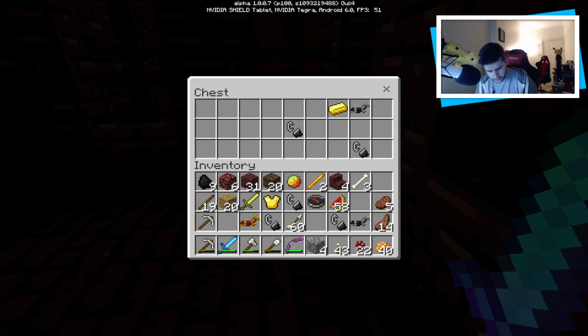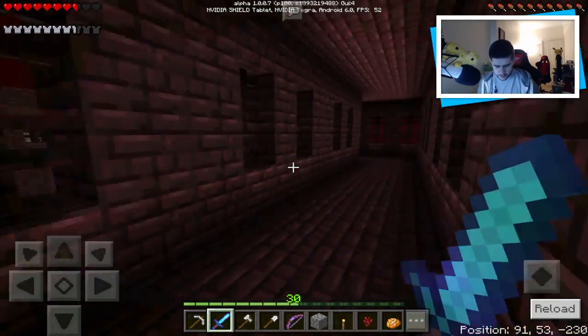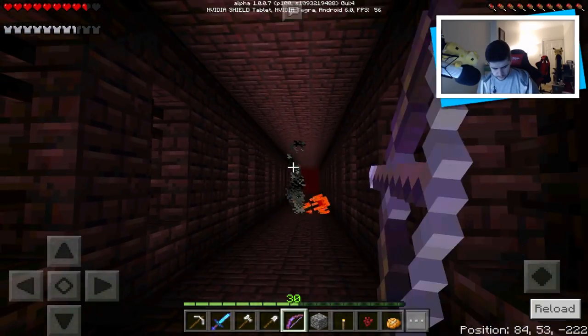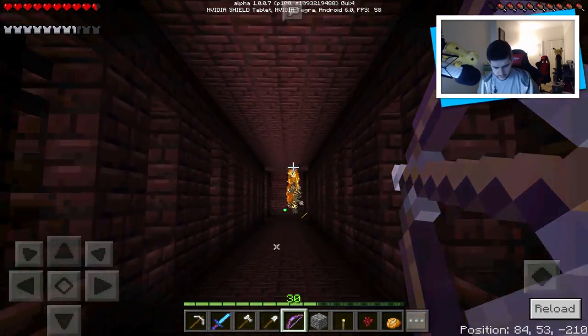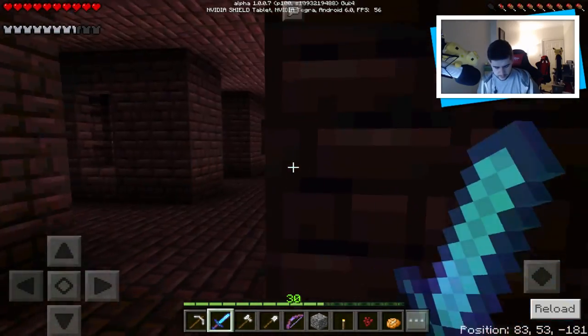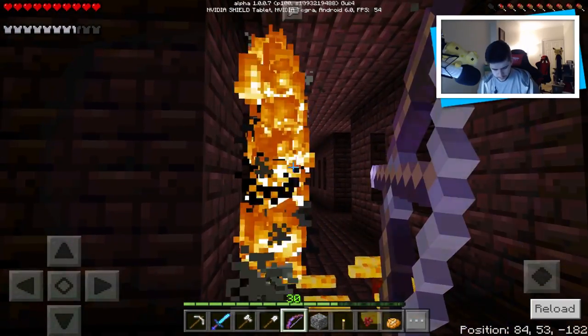Let's get rid of some of these blocks and see what else is here. I'll take the gold, why not. Disappointed so far — I was hoping to find at least one diamond. How much blaze powder have I got? Two — at least we can make ourselves a couple of brewing stands. There's another one — three blaze rods. Let's be a little bit careful here. I nearly killed him. I'm really loving this bow — it's really powerful. I'm glad we crafted this.